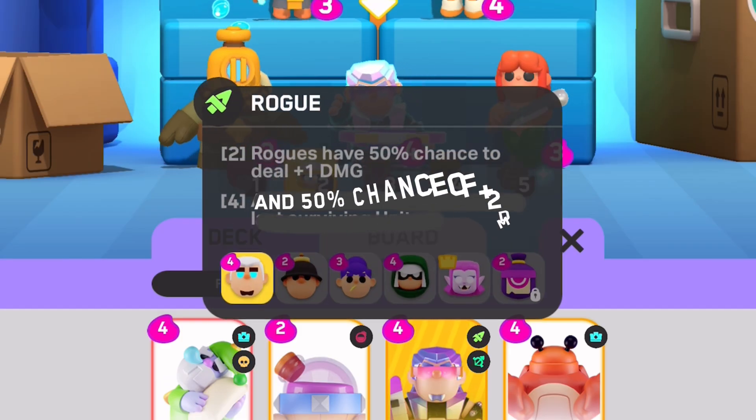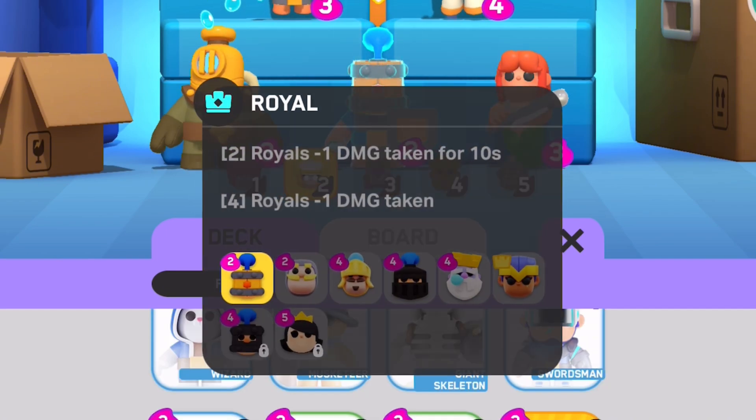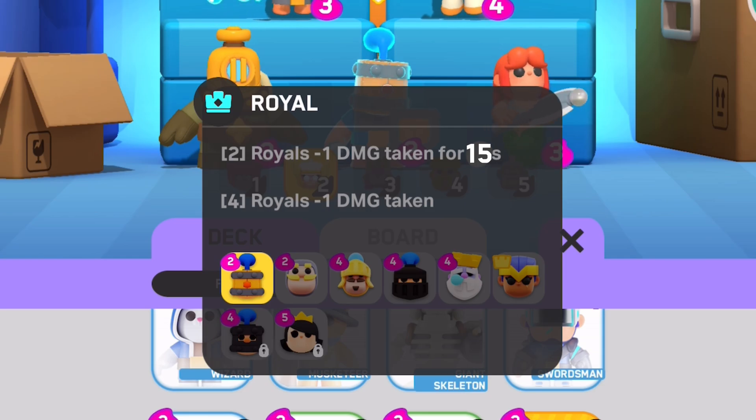For Classes: Rogues at 4 units placed now have a 50% chance to deal plus 2 damage. Royals at 4 units placed will have minus 1 damage taken for 15 seconds instead of 10 seconds.